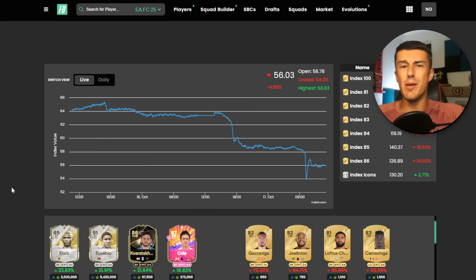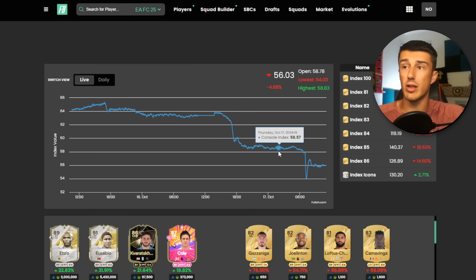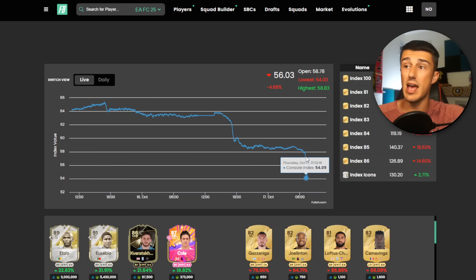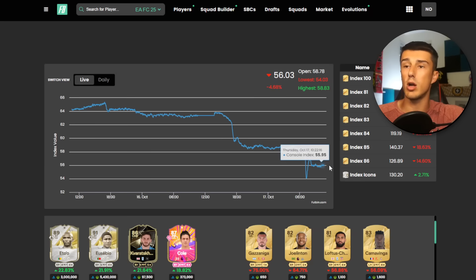The market is in the mud right now, but it was to be expected on this Thursday morning because the Icon SBC brought the market down heavily on Wednesday during content release, and the market stayed low. We picked up some cards during this time for Griezmann, De Jong, and Chua Meni because they're out of packs. But then we also bought with the rest of our coins a bunch of Barellas down when the market was at 54 points during the Rivals Reward Market Crash, which happens every single Thursday morning.